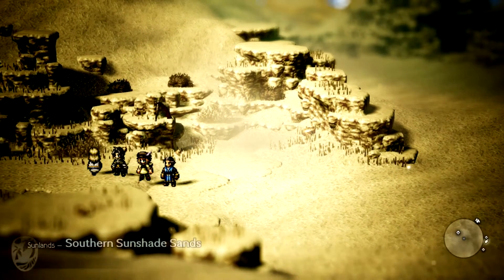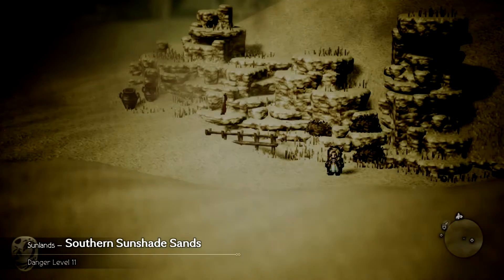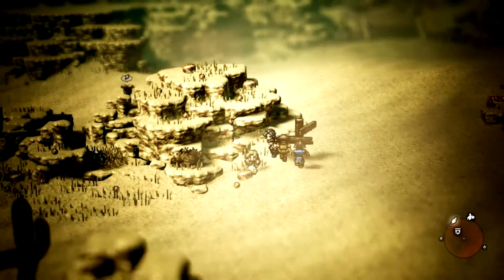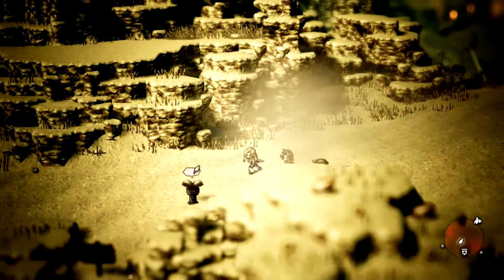I think we got all the chests in this area. Southern Sunshade Sands, danger level 11. 357 gold, nice. Oh, we can't read signposts in this game, that's right. Is that the town we're supposed to be going to already — have we already made it?